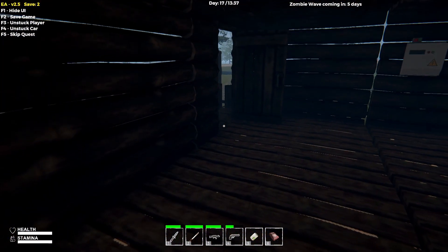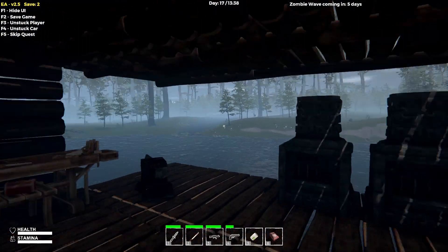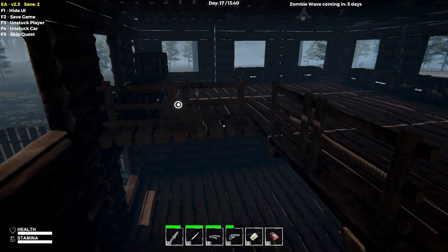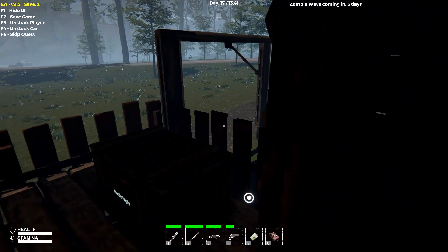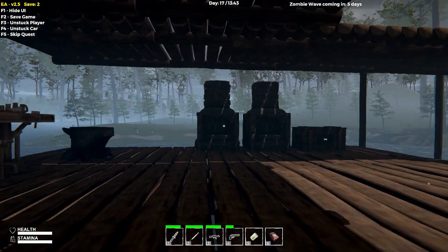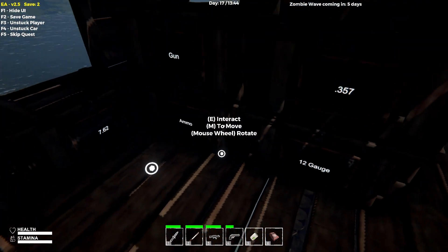We've kind of gotten everything done that we can. We've got a horde base, we've got electricity for everything that we can craft. We just don't have my shotgun - really, really like to find the shotgun. Let's attempt to go out. That's going to take the 762, which we now have. I'm excited about the game, definitely excited about what it's going to bring to the table.